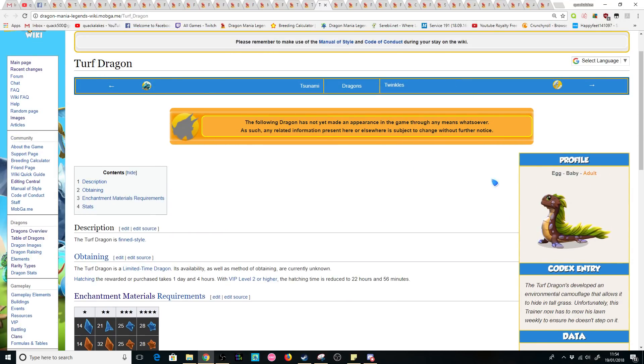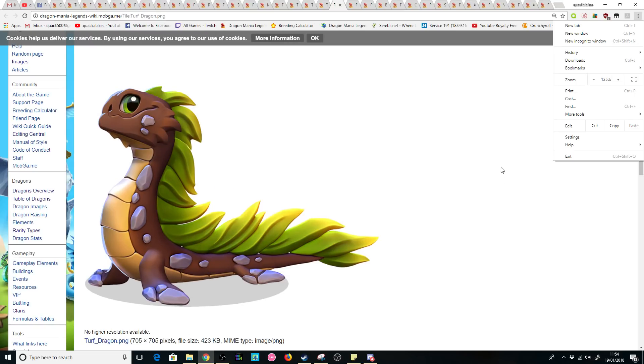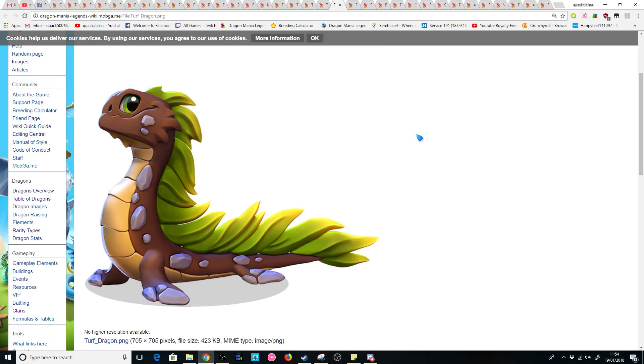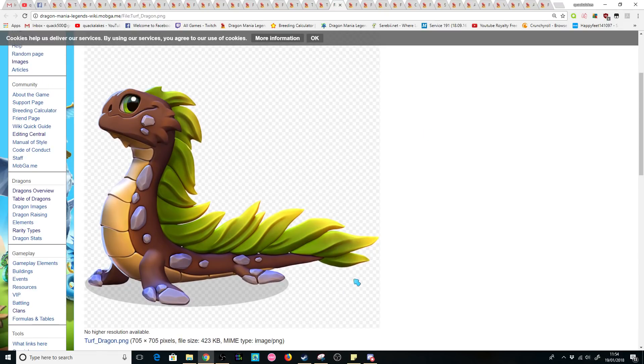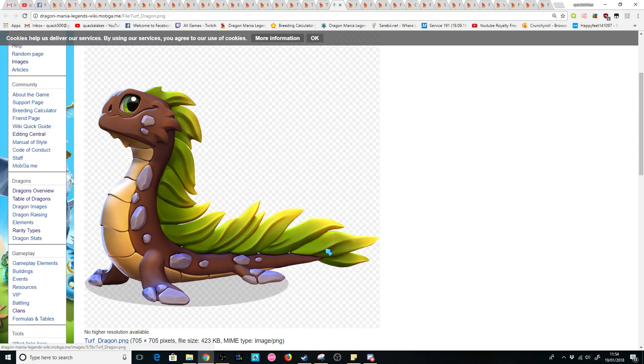Next up, one of the less appealing dragons, I guess you could say, would be the Turf Dragon. That's mostly just down to the fact that he's a little bit plain. I feel like this could definitely be an earthen plant rare or something — he just looks like an earthen plant dragon, straight up. That's not to say I don't like the design; I think his little smug grin really looks cool as well.